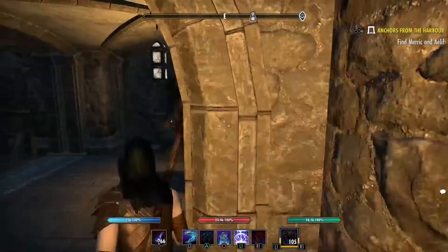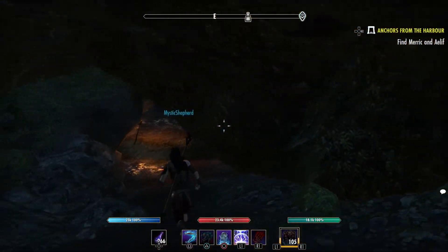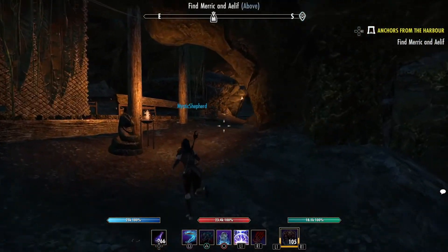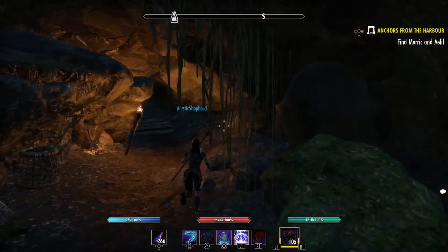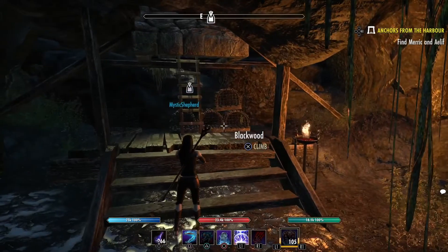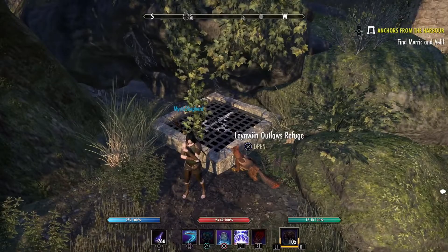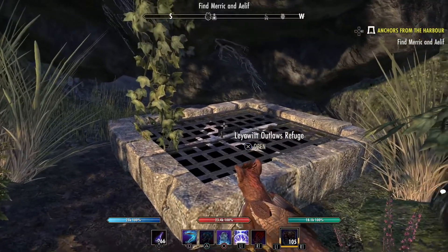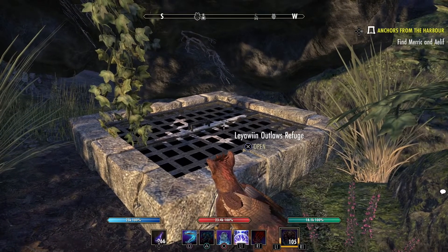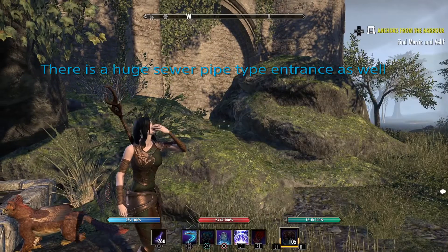I'm taking you out the alternate exit. You can see here for this one in particular it's like — okay, there's stairs there, but then there's a cave. Typically, you would look for the cave. That is your sneaky little entrance or exit out the back where there's no guards patrolling, which is what they were speaking about in that tooltip I was reading to you. And then you just climb up the stairs. Those are the most common entrances — the door and the two sewer-like entrances.